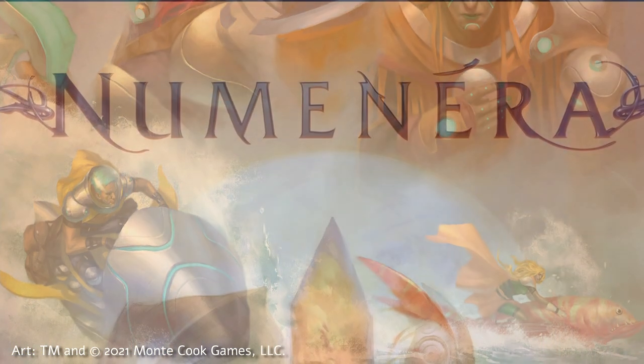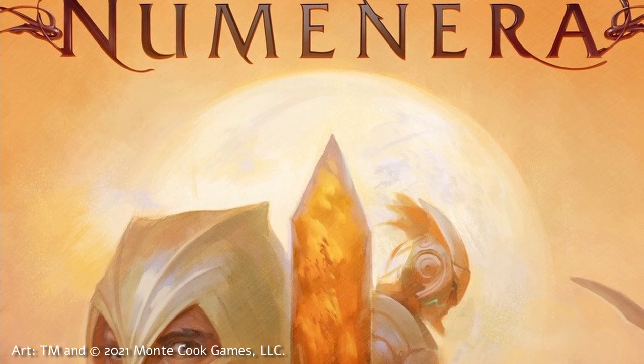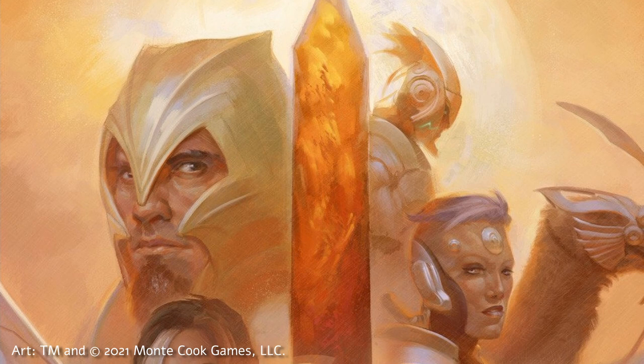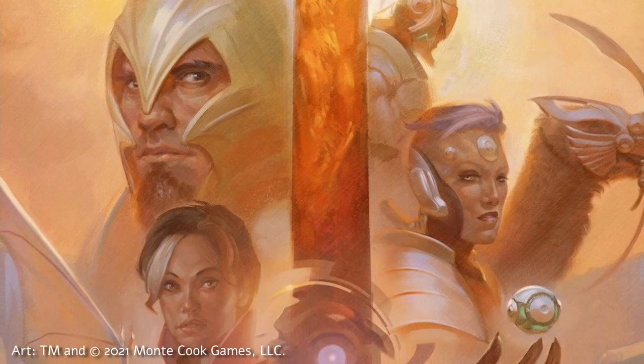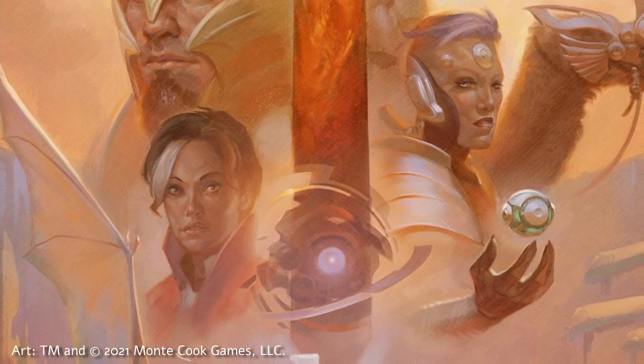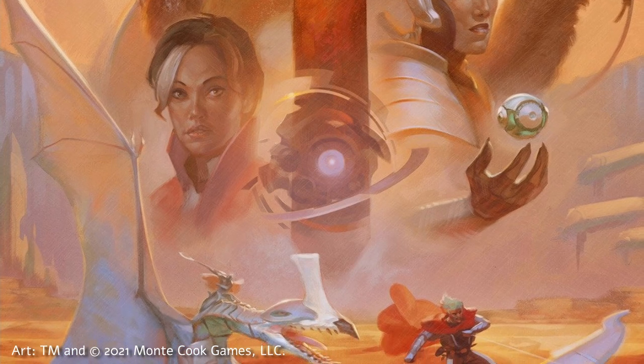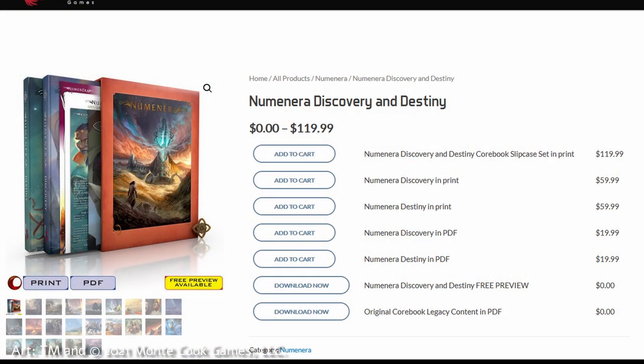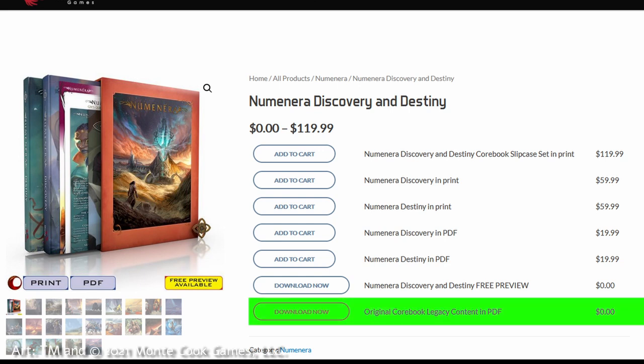The original book does contain a couple of things not in Discovery, most importantly some setting information, a handful of creatures, and the original four adventures that appeared in Part 8 of the 2013 publication. Discovery itself contains four new adventures, but the extra setting info, creatures, and adventures are not artifacts lost to time — MCG has made this material accessible via a free 40-page PDF found on the store page for the current Discovery and Destiny books.